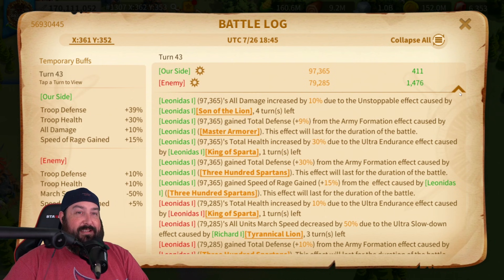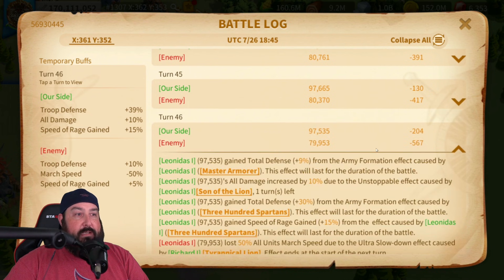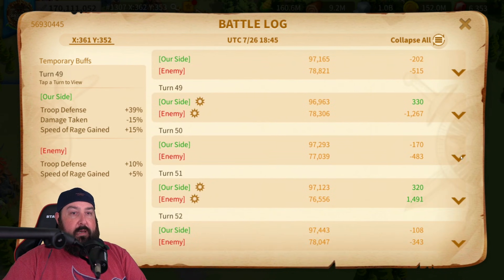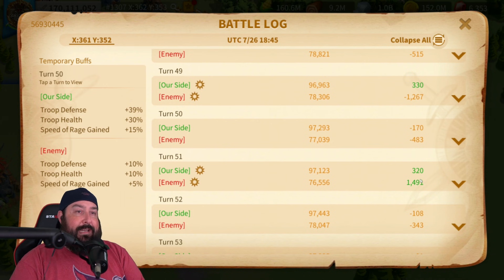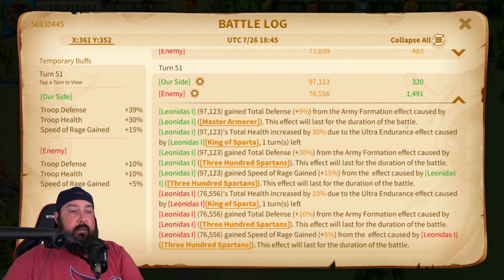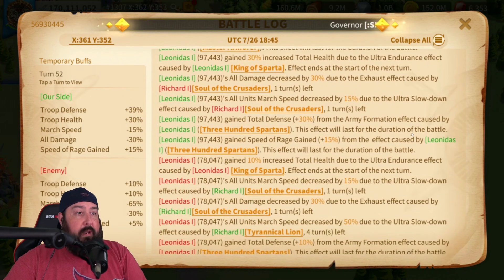25% of the time we had no damage bonus whatsoever. Turn forty-four through fifty — no proc after no proc. See, this is the problem. Out of 50 turns, we only had 40% for about seven turns — that's roughly 15 to 18%, which is very low. The average you're getting throughout this is around 20%. It's only been at 20% or 40% or zero, with zero being the most prevalent because it's just not proccing. All damage is negative 30% because of Richard, and it's still not proccing.